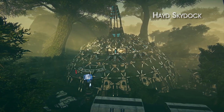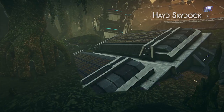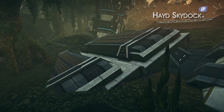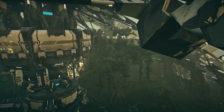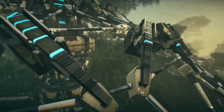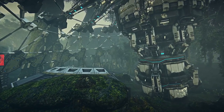Sometimes referred to as Clegg's Landing after its designer, Haid Sky Dock is a biolab gone wrong. Only its constituent parts remain, sunken into the ooze, with no shield to protect infantry from the outside. Look for light assaults and infiltrators to use the wrecked skeleton of the dome to rain death from above, and crafty vehicle drivers can find creative parking spots inside the roof as well.